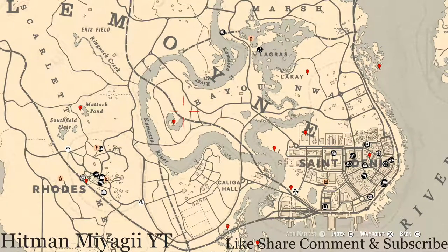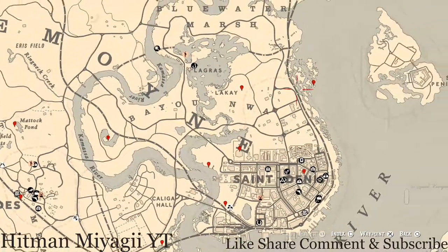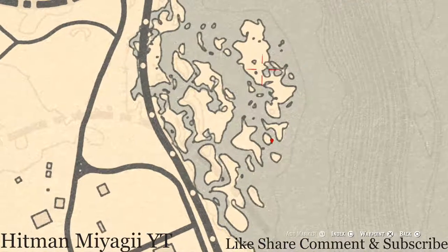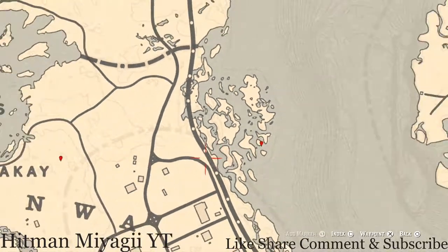Starting with the marker over to the right — come over here with your metal detector and you'll dig up a random fossil at this location. All fossils are randomized.